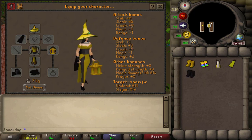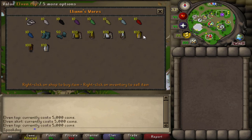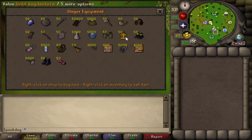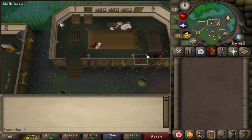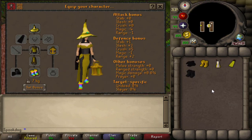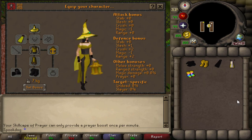In this one, the hat is from Diango, and the top and bottoms are from the shop in Prif. The boots and gloves are Shayzien tier 1 armor, the cape is from Fremennik, and the lantern is from a slayer shop — you can light it with a tinderbox. You could also use yellow boots from Canifis, rainbow boots from the Stronghold of Security, mime boots from the mime random event, the prayer skill cape, or a yellow Fremennik cloak.